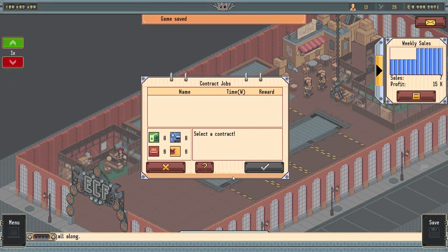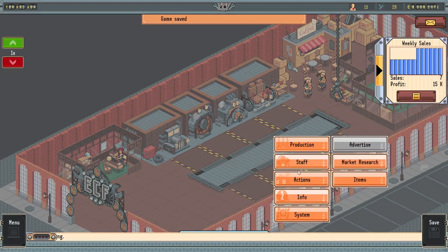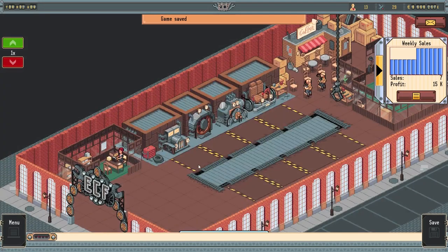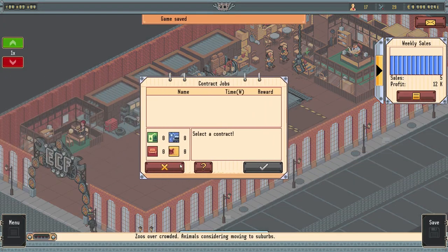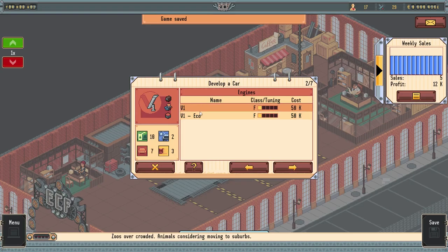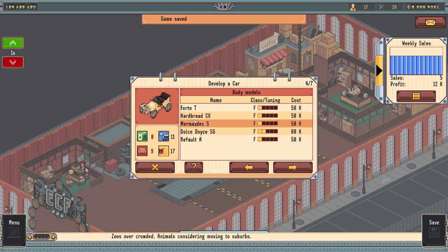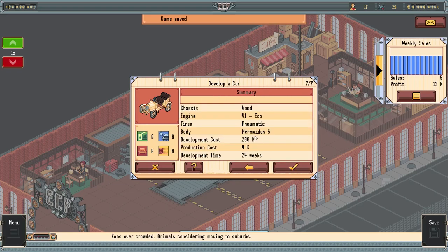We might jump in - do we have any contract work? No. Research? None of that either. We're in a little bit of a slow period. I'm trying to think of our next move. It would be nice to get another contract. We might go ahead and develop another car here, but I'm a little worried. I think we need to just push out a cheap one - we'll probably do the Mermaidies, something a little bit cheaper, something we haven't done yet. Then focus on research. This is gonna be like a throwaway car. We'll do the low price and just try to get some sales out of it and get the research points so we can start building better cars after this.